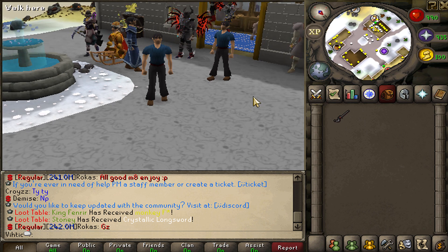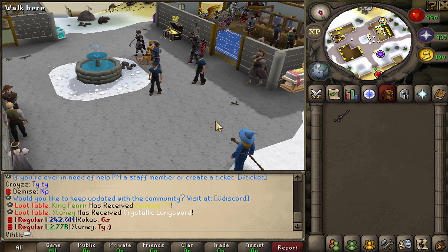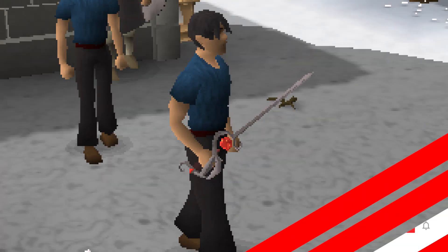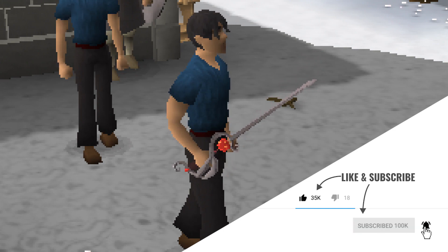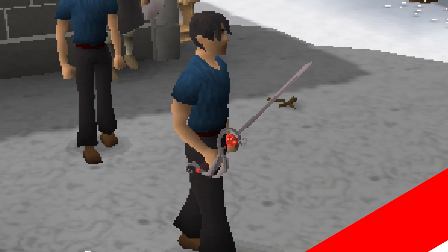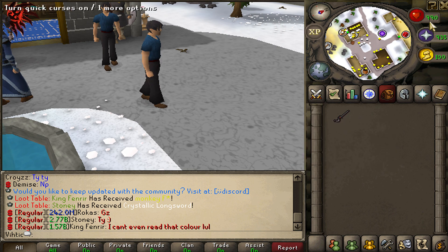But before we get into that and make the account, I'm giving away a Tormented Rapier — super nice weapon. All you gotta do to enter is like the video, subscribe to my channel, turn on post notifications, and leave your Exora in-game name down below. And do not forget to enter yesterday's giveaway as well, because we've got a couple other Tormented weapons we are giving away.